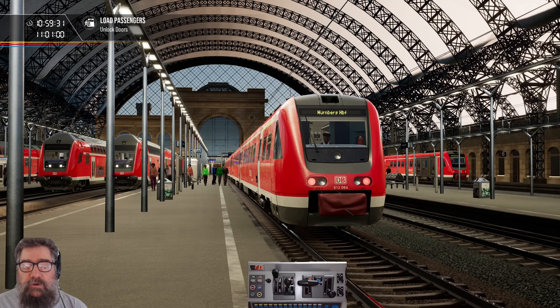G'day viewers, this is a quick tutorial on getting up and running with the BR612 on the Turandor ramp, Dresden, Chemnitz route with safety systems turned on. So let's do this.